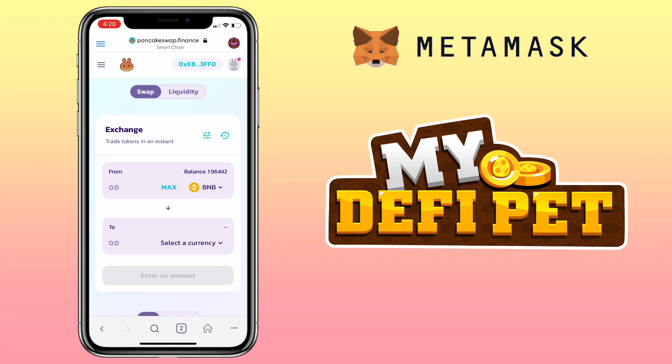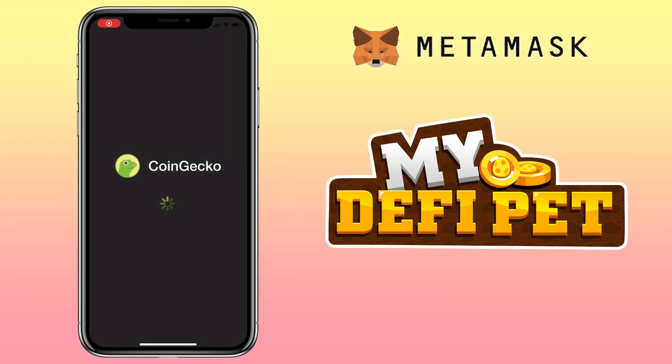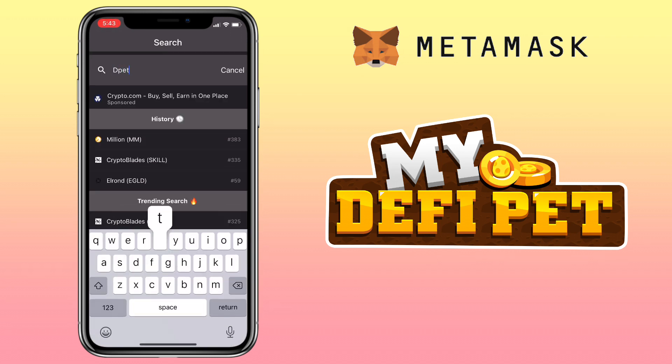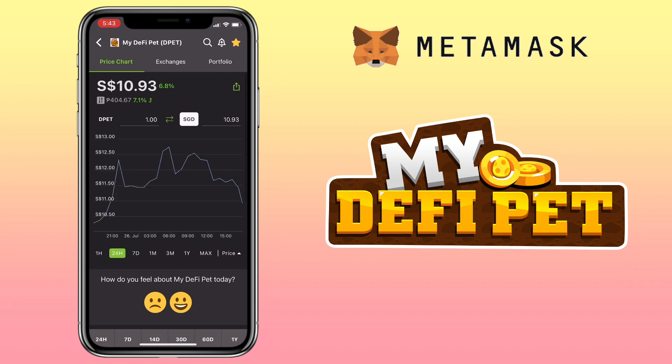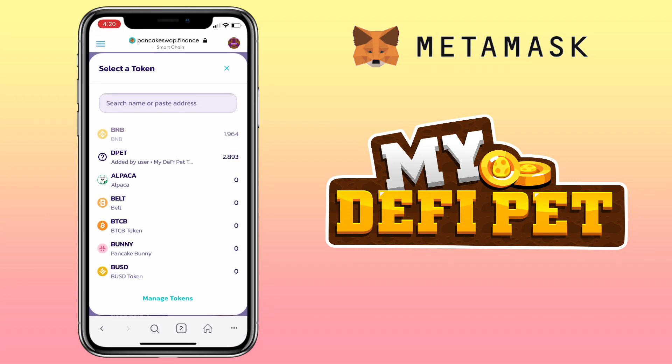Next, add the DPET token to make sure it's the right contract address. Open your CoinGecko app, look for DPET, then copy the BSC contract address and paste it in PancakeSwap.